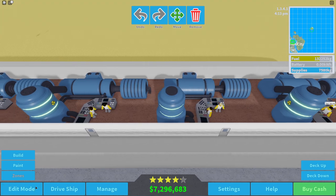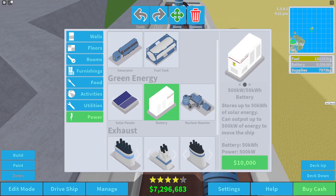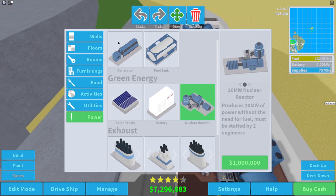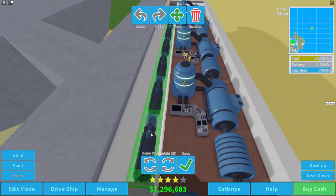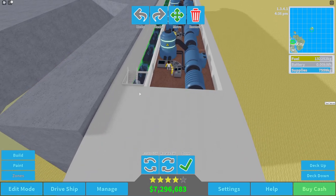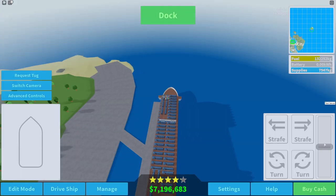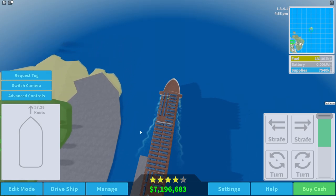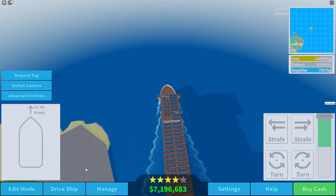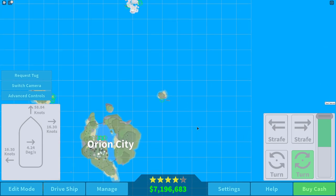Let's go back into edit mode - there's some space down here for more generators. That bug going backwards and not detecting clicks properly... let's slide these all the way down here like so. Hopefully this doesn't cause any problems with NPC pathfinding. Let's go ahead and undock - insane speed! Can we hit 60? That's my goal. 57, 58 - we're at 58!